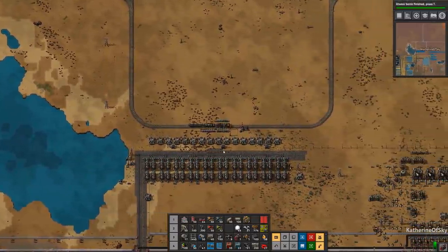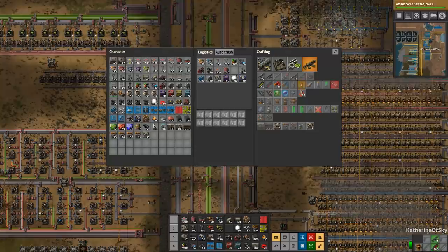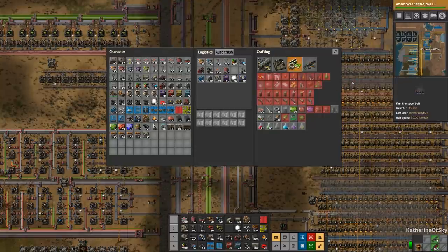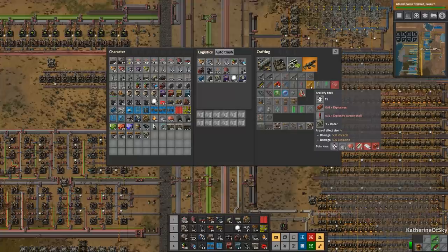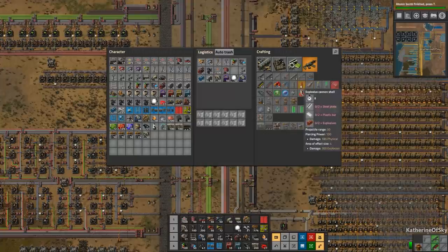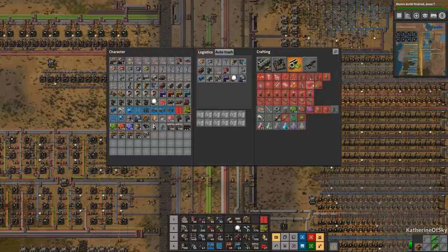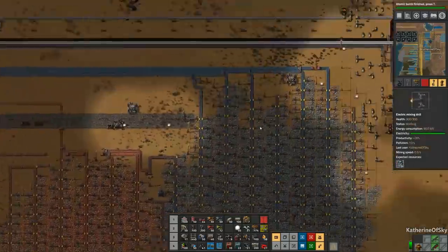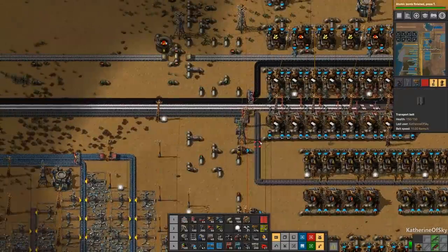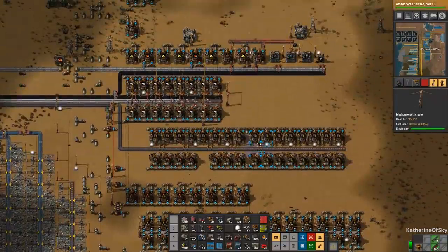Anyway, let's get back home. I think I want to start building artillery shells — what do we need for that? We have some science finished, which is great. Artillery shells would need explosives and explosive cannon shells — this sounds like an awful lot of stuff. Explosives need coal, sulfur, and water. Explosive cannon shells need steel, plastic, and explosives. Do we have any steel going up there? Not sure if we added it to this area.